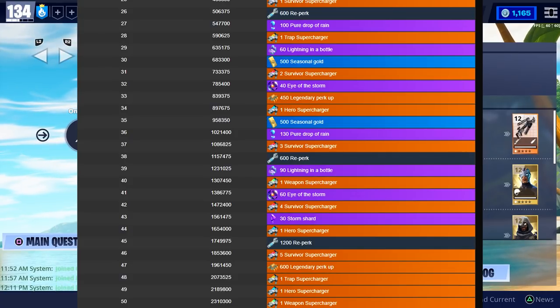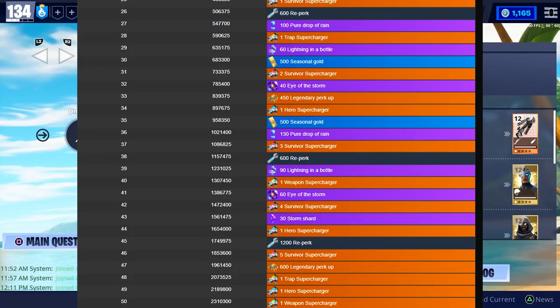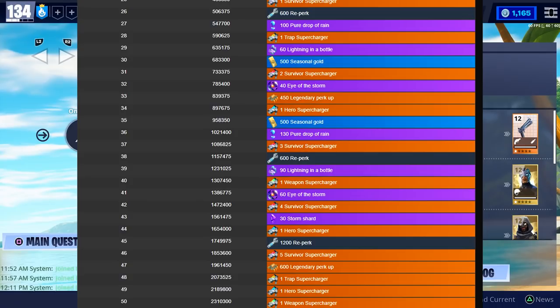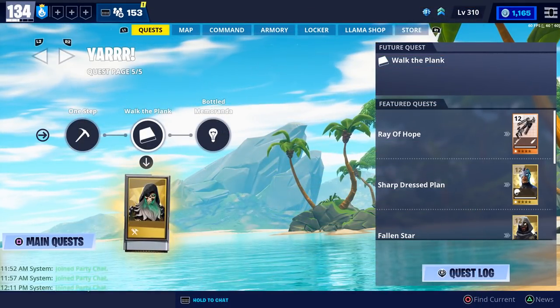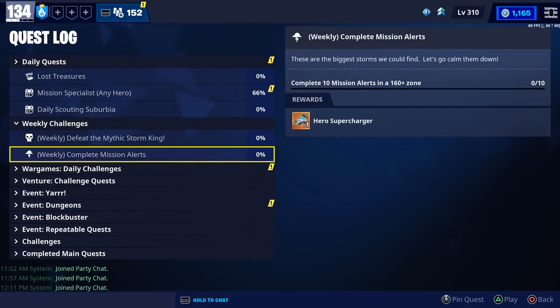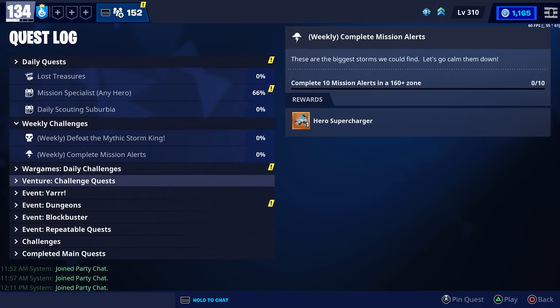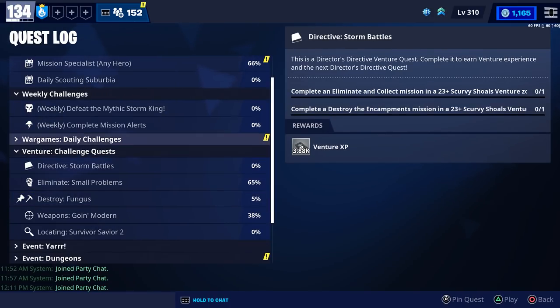One weapon supercharger at 40; four survivor superchargers at 42; one hero supercharger at 44; five more survivor ones at 46; 600 legendary perk up at 47; and you get one trap, hero, and weapon supercharger at 48, 49, and 50. Those are all the rewards from leveling up in ventures. Keep in mind you'll also earn superchargers from your weekly quest and from some of the high level venture quests.